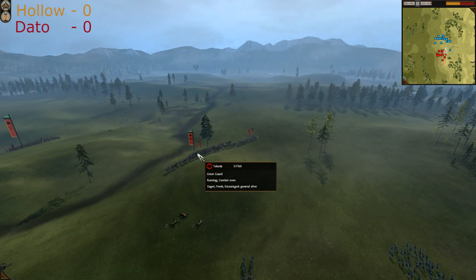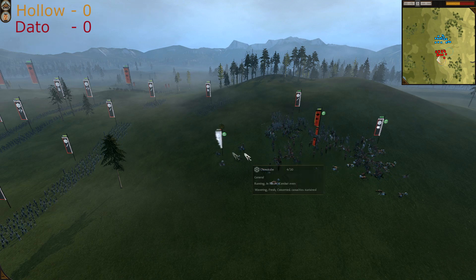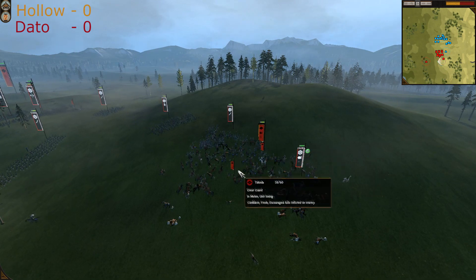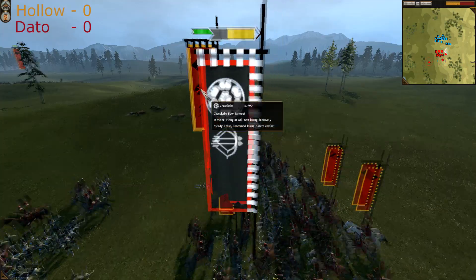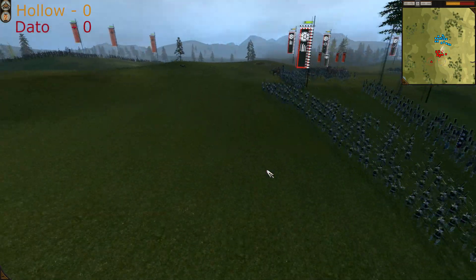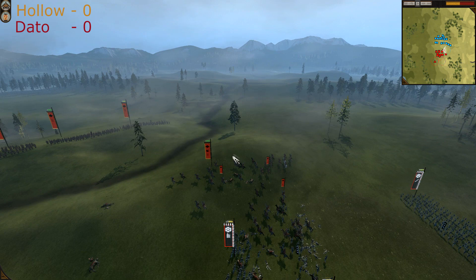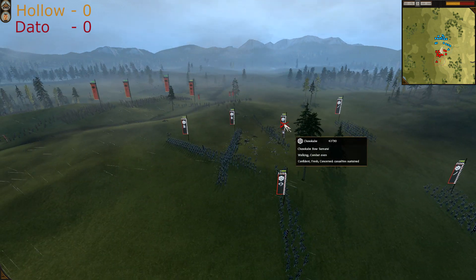Another great guard is coming, the general is running, and Dato is reinforcing trying to help. Another charge from the great guard hitting the Chosokabe Bow Samurais — very tough. Dato has to send his Yari Ashigarus to kill at least some of this great guard.